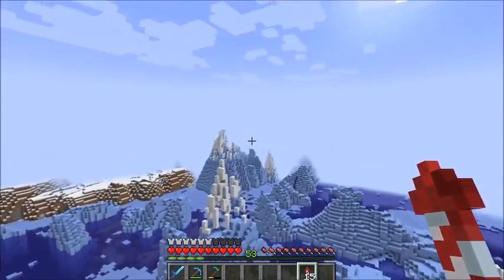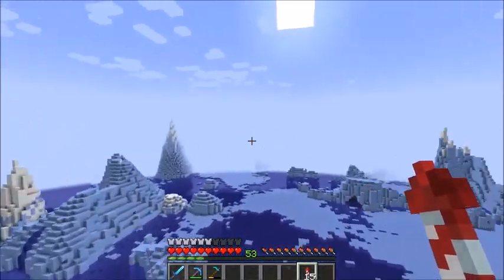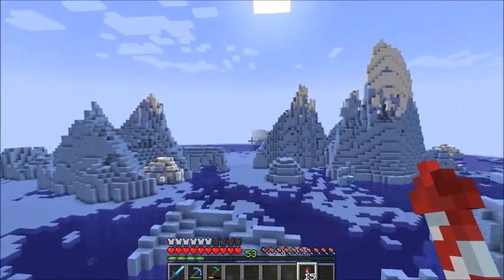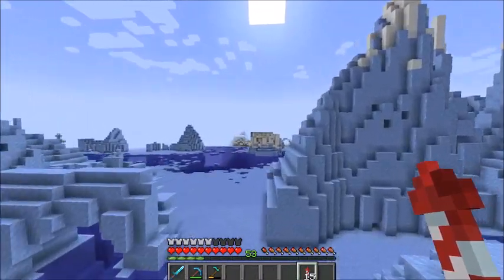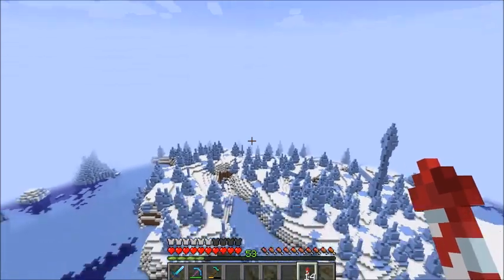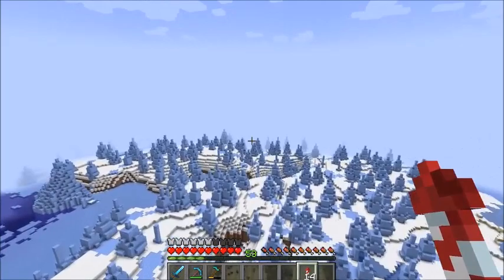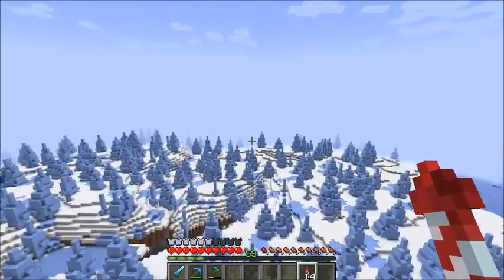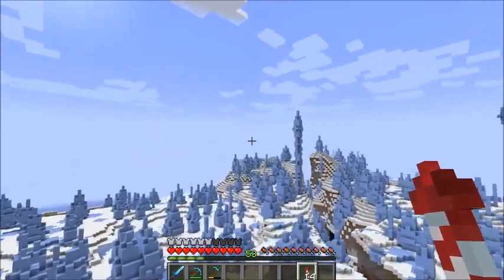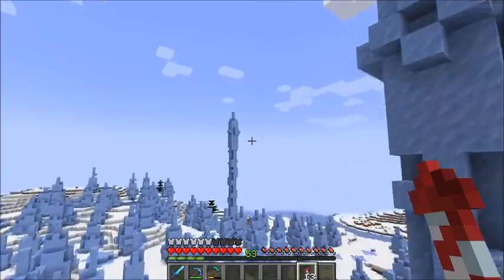Look at all this ice. The icy biome — I think this is actually a pretty biome, it's not ugly, it's interesting. Oh, ice spikes! That's neat. I just don't like the regular snowy biomes, but the ice spike biome is cool. Look at that — I found an ice spike biome!